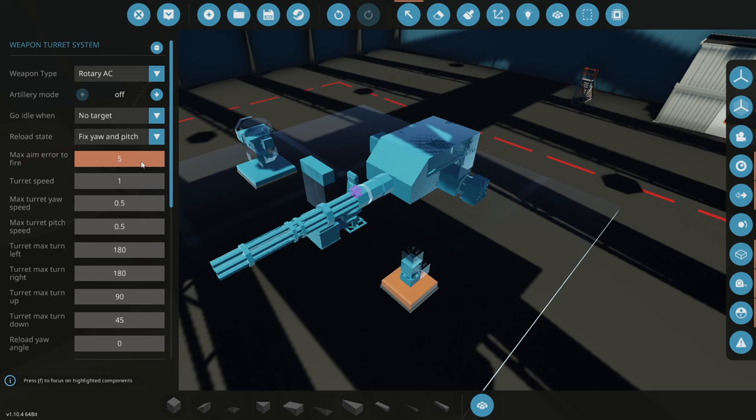Next is 'Max Aim Error to Fire' — the accuracy the turret needs to achieve before it considers itself accurate enough to shoot, measured in degrees. Currently it's set to ±5 degrees. The lower this number, the higher precision required before shooting. For fast targets like a rotary gun shooting down missiles, you might want this higher. Next is 'Turret Speed,' which is a sensitivity multiplier — increase it for a faster turret, decrease for slower. For turret rings you'll likely want a much higher value.